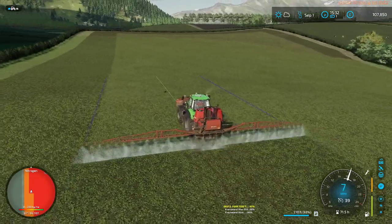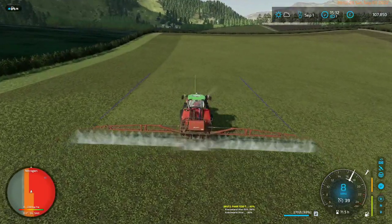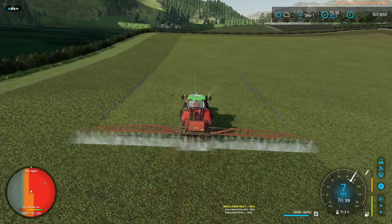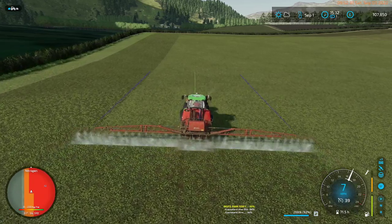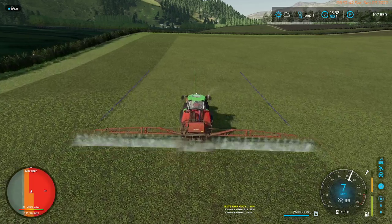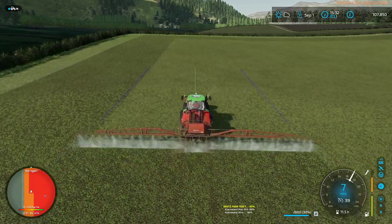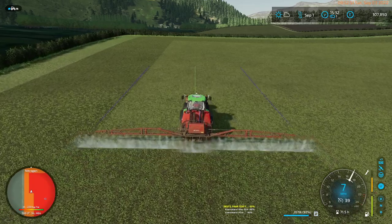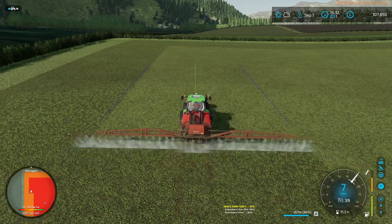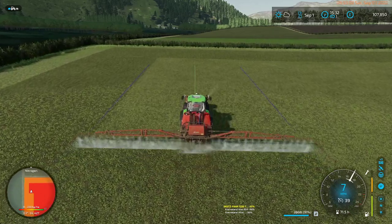I've only got 15 cows so far because I'm trying to gauge whether we're producing enough food for them. One of the things we don't have at the moment is enough mineral feed, which is why we've still got stocks of silage, hay, and straw in the mixing area. We're out of mineral feed, but if I load it in there it'll just use all of it and drop it in the cow feeding trough — with 15 cows that's probably going to last us a couple of years. I'm actually quite surprised.